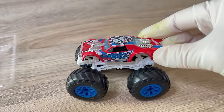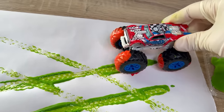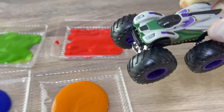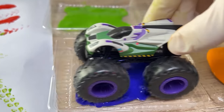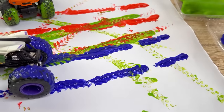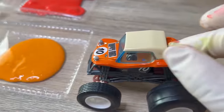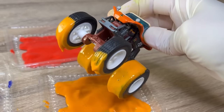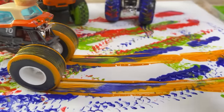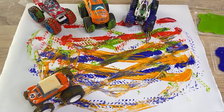A red monster truck is coming next. He jumped into the red paint. He drew on the paper too. The next monster truck came. He jumped into the blue paint. The paper is becoming colorful. Another orange monster truck came. He is going to use the orange paint. The paper is colorful and artistic.